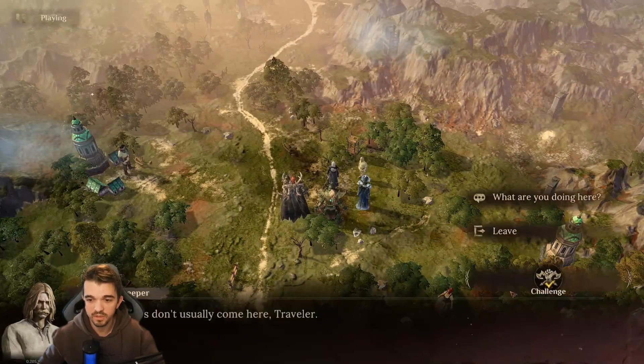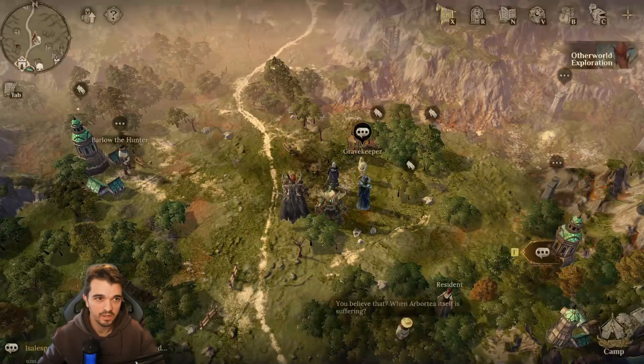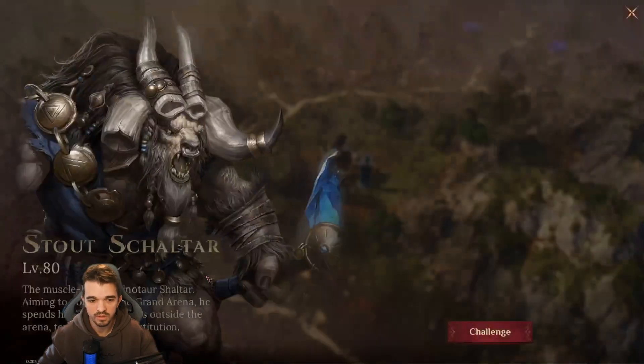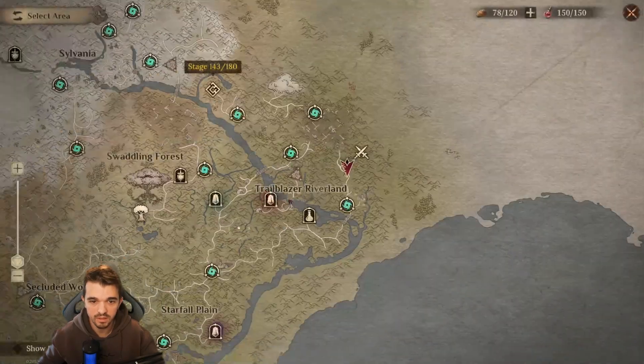Then we have another guy — the Gravekeeper, level 55. And then a little bit up here, we have Stout Shelter, level 80. And on this part, that's all.